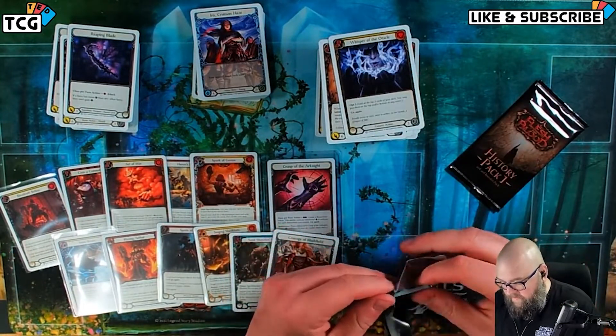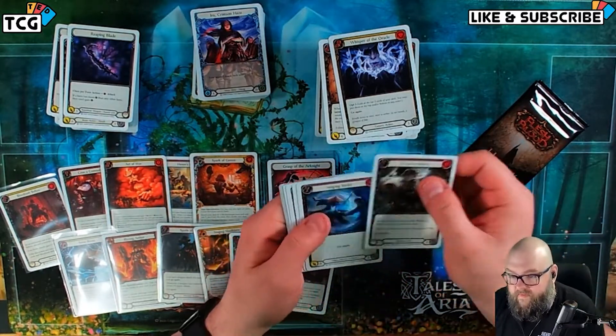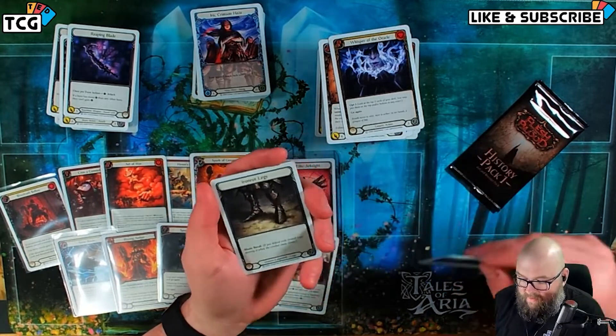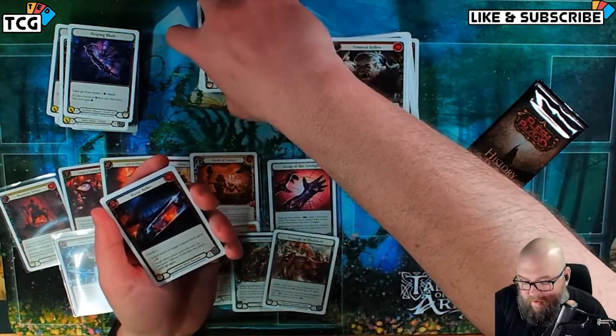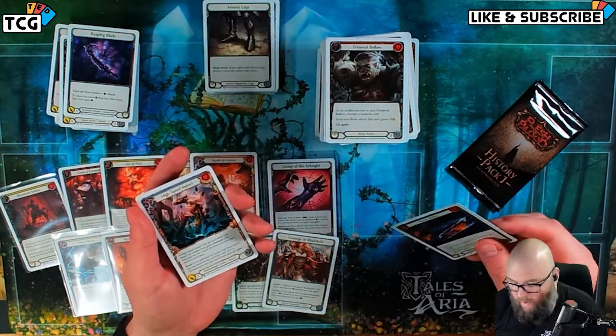Two packs left. Yeah, this is definitely a Dory box. Iron Rot — that's kind of cool looking. I think I'm a fan of equipment in white for some reason. I don't think I'm going to go out of my way, but...